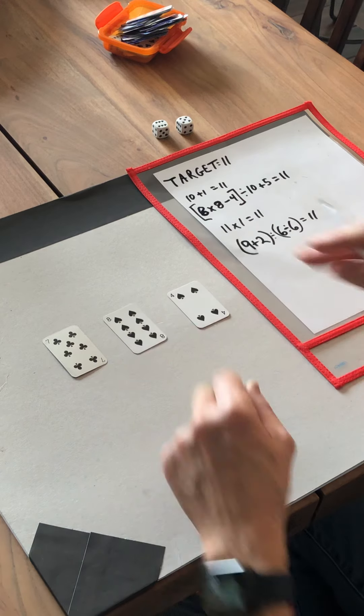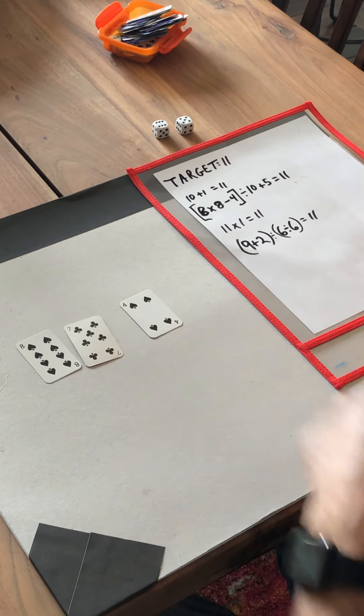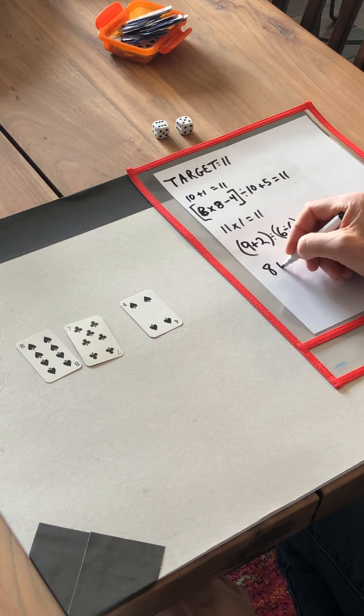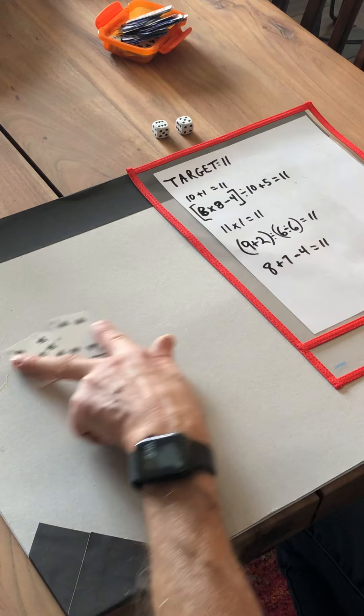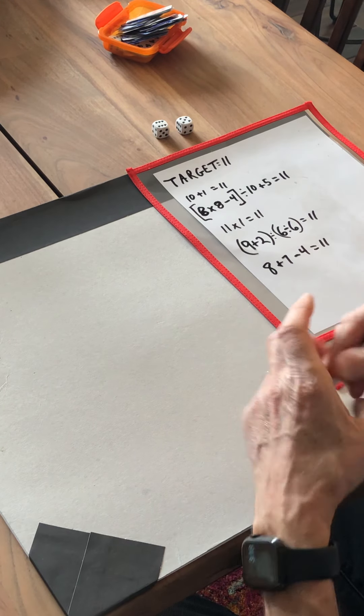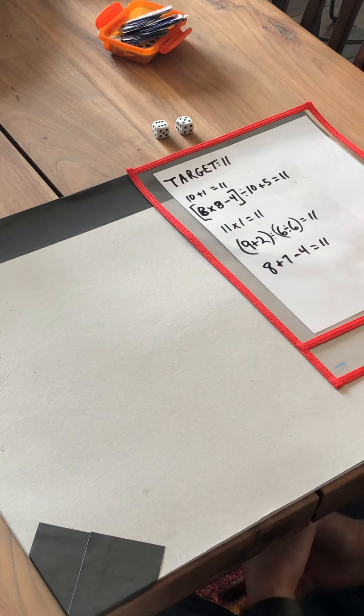Now, 8 plus 7 is 15, minus 4 is 11. I got lucky on that one. And I actually wiped out the board — that doesn't happen every time. Often you'll have 2, 3, or 4 cards left. The goal is either to wipe out the board like we were lucky enough to do here, or to get as few cards left at the end of the game as possible. Thank you and enjoy Sweet 16!